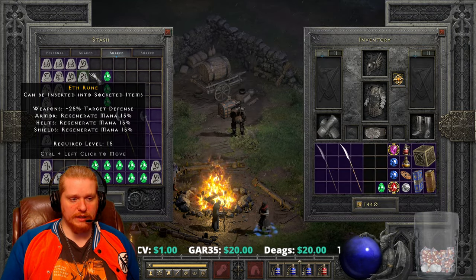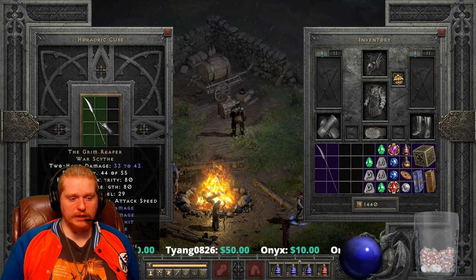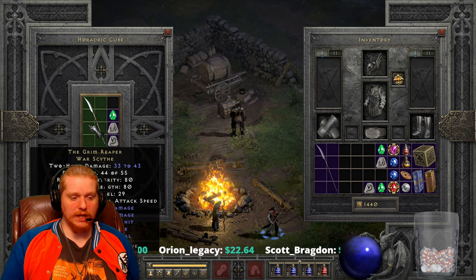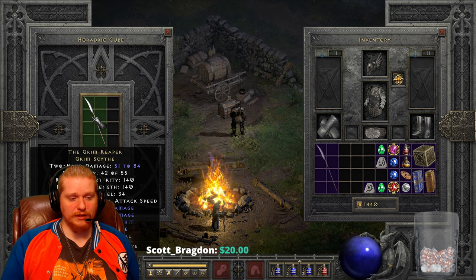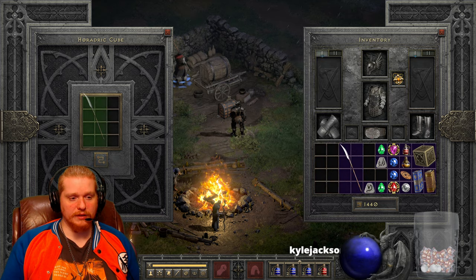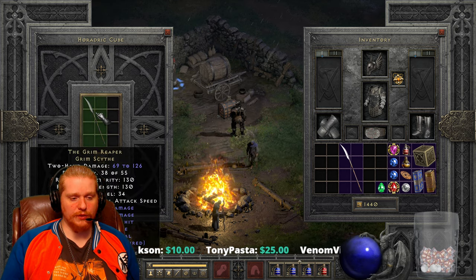We're going to explore upgrading these items to see whether it's worth it, upgrading both the ethereal and non-ethereal versions. The first upgrade is the War Scythe to the Grim Scythe, for which we need a Ral, a Sol, and a Perfect Emerald. So we upgrade one tier: from 33 to 43 damage, 80/80 requirements, and level 29 — to 51 to 84 damage, 140/140 requirements, and a level 34 requirement. That is a rather large increase in requirements.